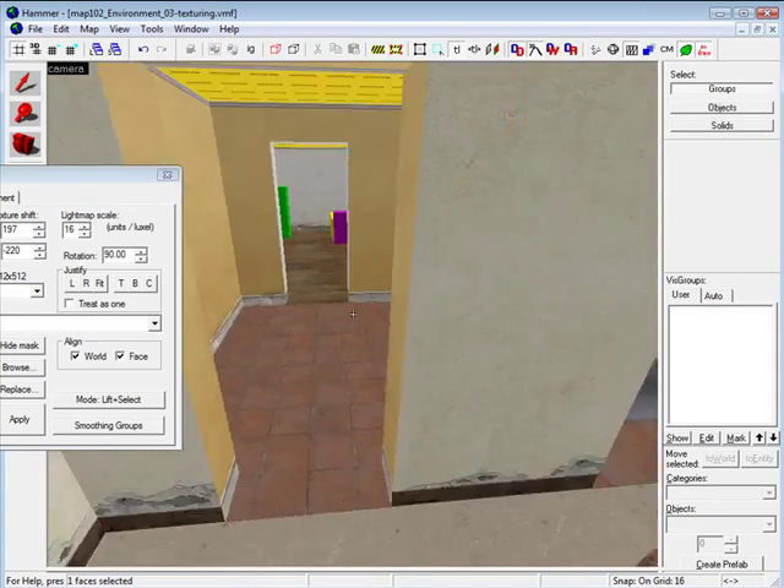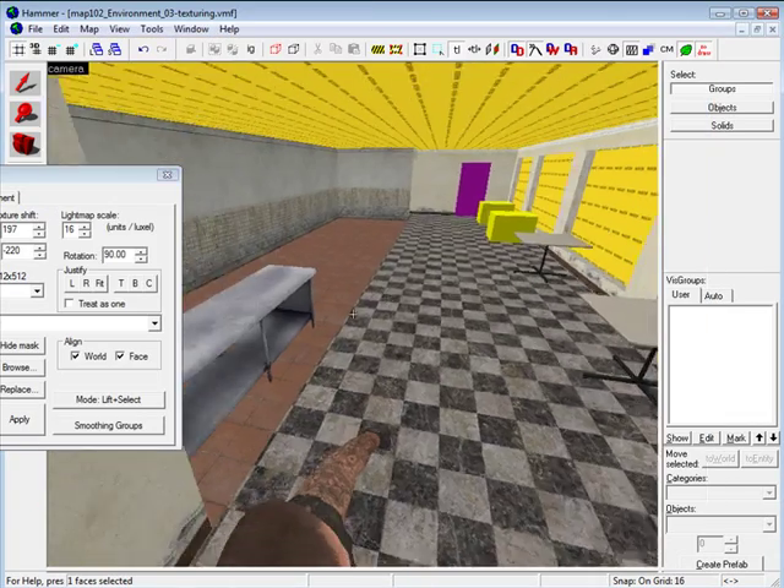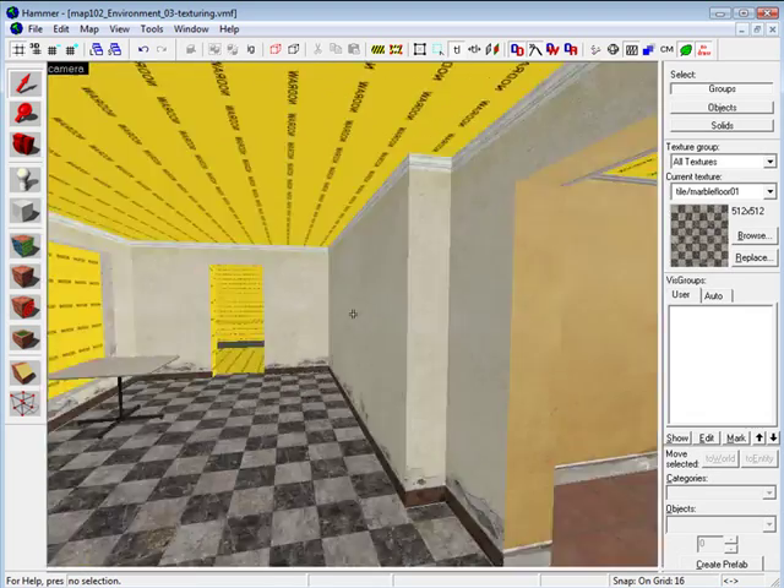Here I am texturing the floors and seeing how it looks. You can see me reapplying the textures and seeing what looks good for my environment.